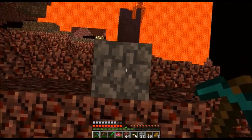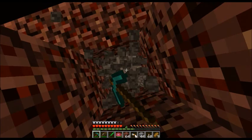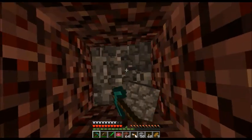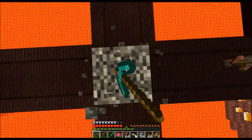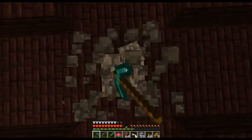And then from there I'm gonna go grab that spider spawner and show you guys how to make an automatic string collector. Since we don't need string now that we already have a bow, I'm gonna set it up to where it'll be disposed of.